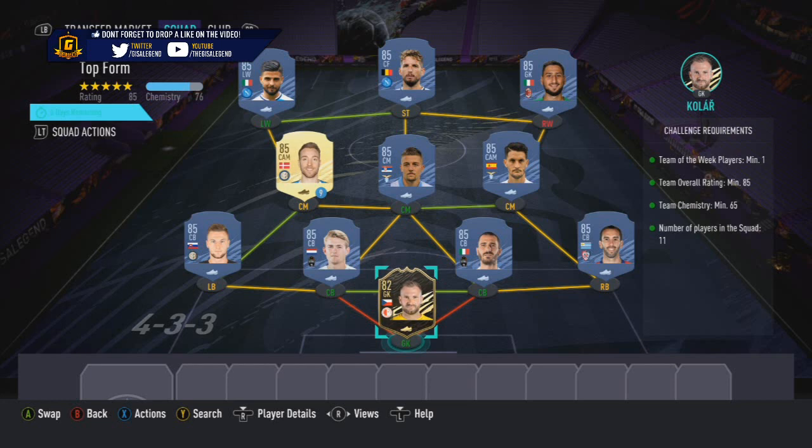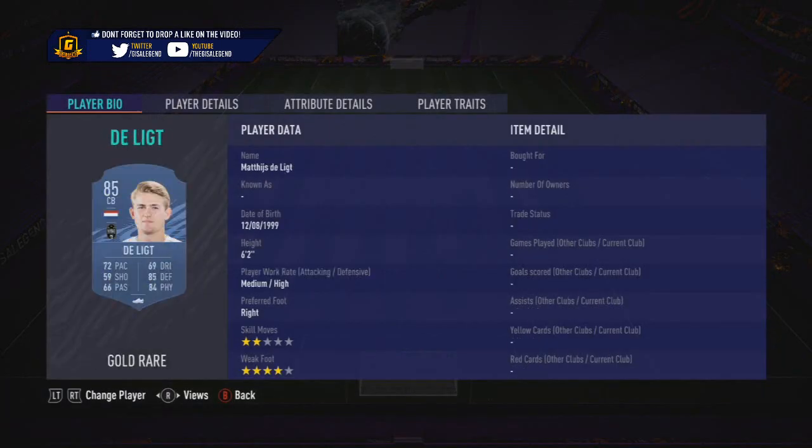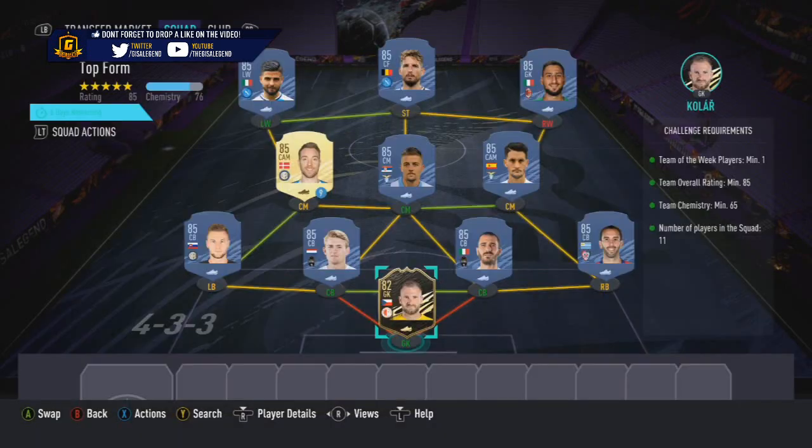The second squad is Callar's goalkeeper, an in-form, and an 85-rated squad built around it. So players like Godin, Bonucci, De Ligt, Skriniar, Ericsson, Milinkovic-Savic, Luis Alberto, Donnarumma, Mertens, and Insigne - basically the cheapest 85-rated players within Serie A that fit.